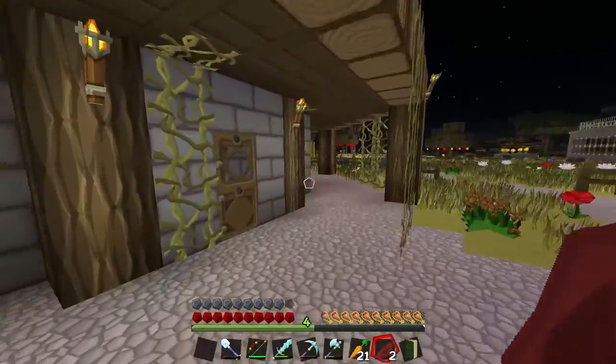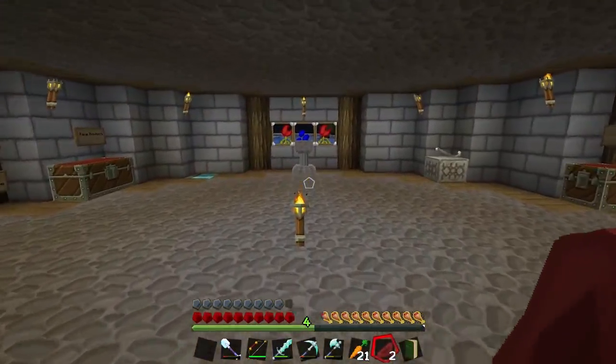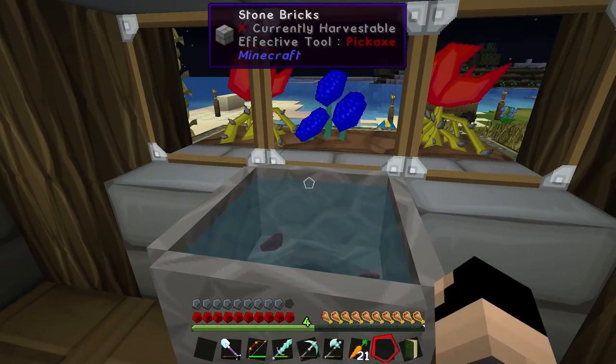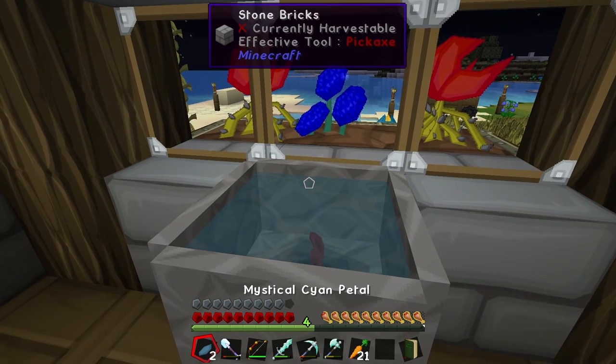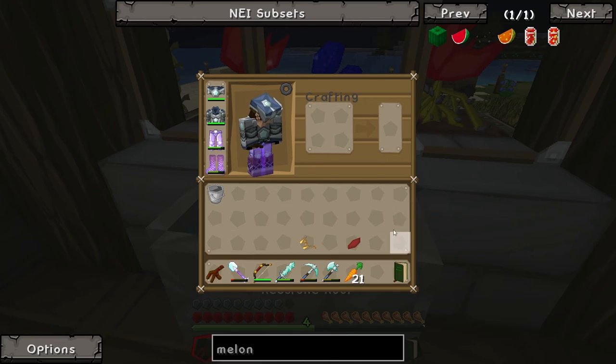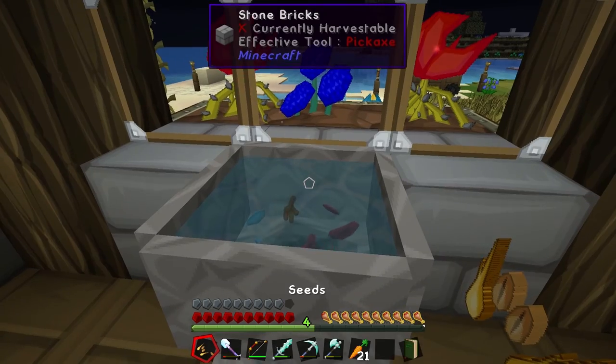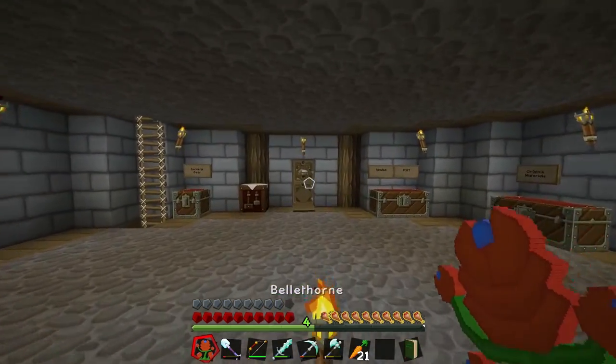So yeah, it was just that we weren't using the right mana pool - we weren't doing anything wrong, or well, I guess I was doing stuff wrong, but still. So let's throw in the two red mana petals, the two cyan ones, the redstone root, and the red mana petal. And let's make it - and we have a bellthorn!